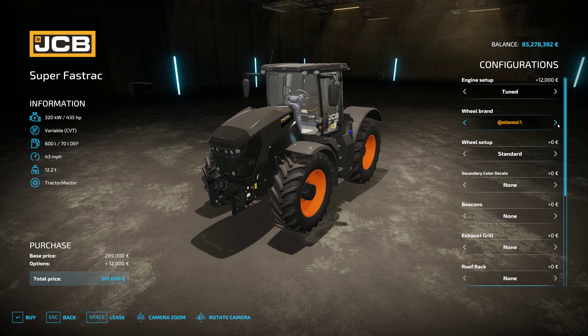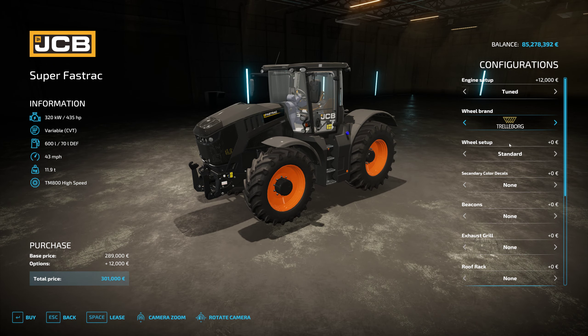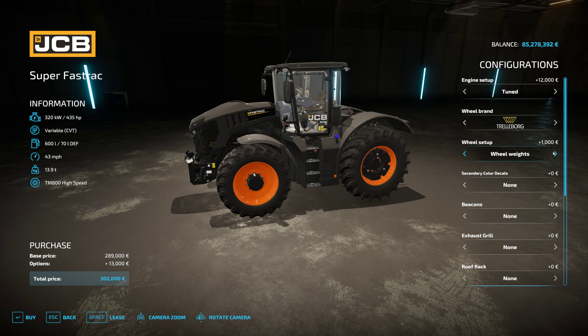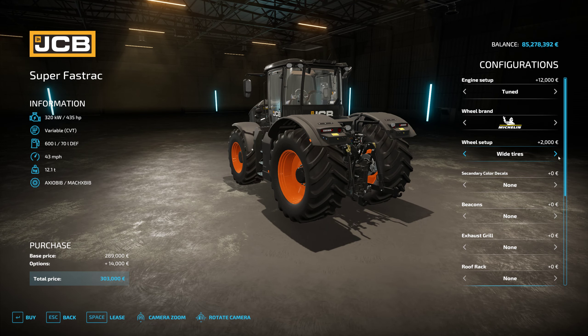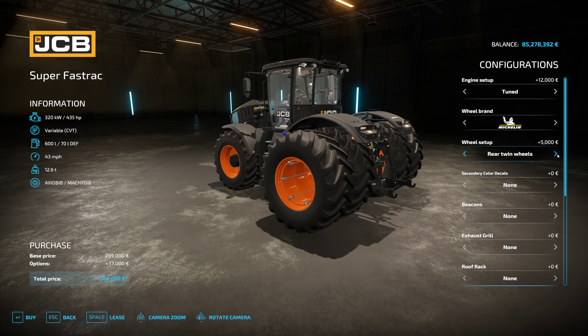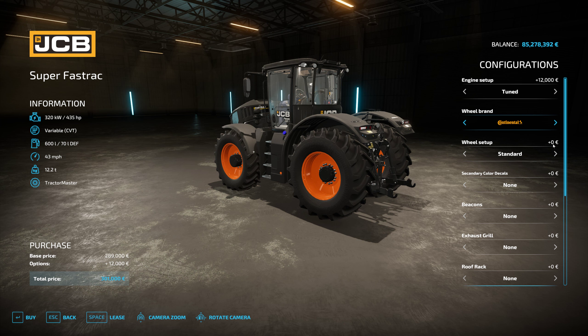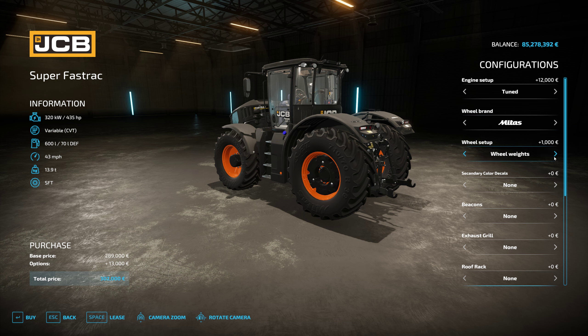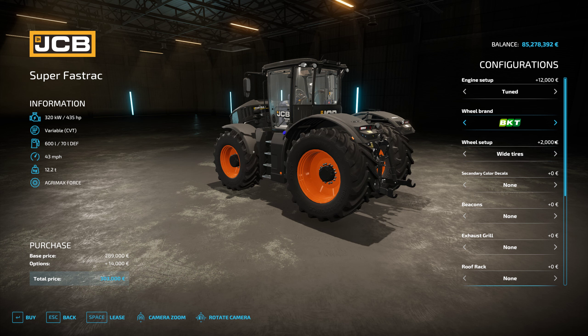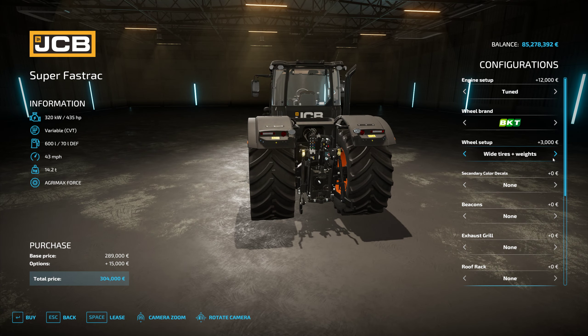For tire selections you've got Trailer Board, Michelin, Continentals, Midas, BKT, Ride Stein, and within those selections pretty much the same standard options. With Michelin you can get standard, wheel weights, rear twins, twins all around. Continentals give you standard, wheel weights, rear twins, and twins all around. Midas gives you just standard and wheel weights — only those two options.